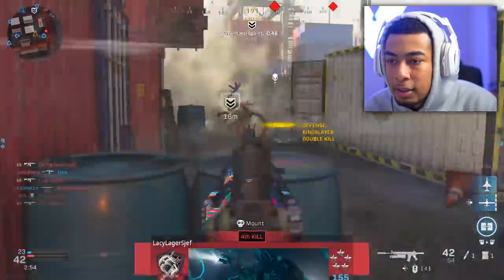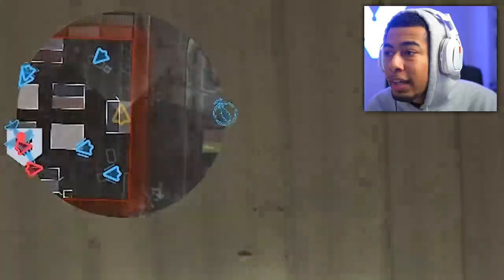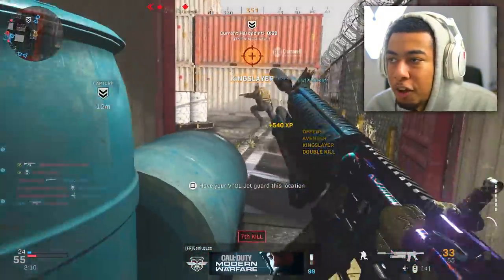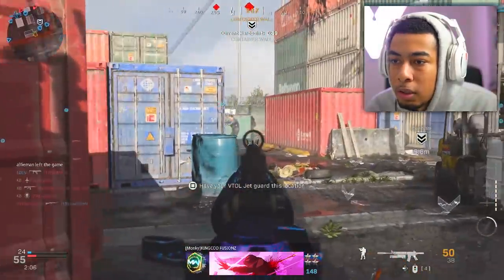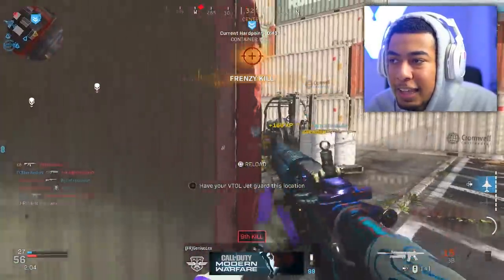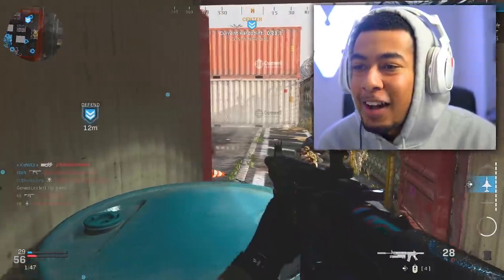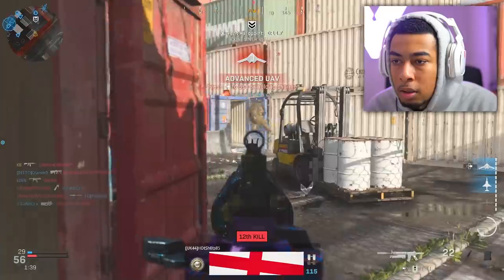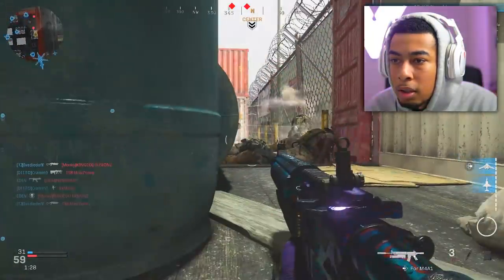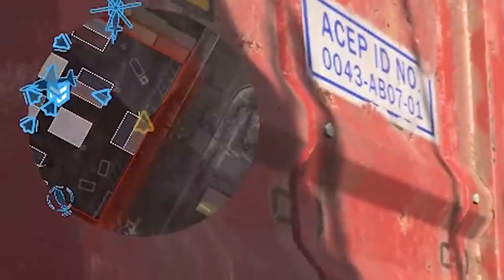I'm trying to streak with the gun. They're going to spawn on me soon for sure. I feel like you can't really push out on Shipment because stuff like that happens — the spawns are insane. That's why I don't push out of this crate. I've got eight shots. There's only one guy in the game — you cannot be serious, man. There's one guy on the enemy team according to the UAV.